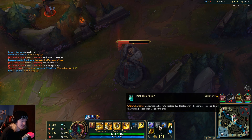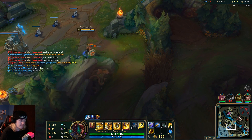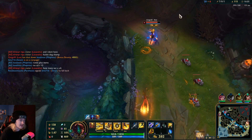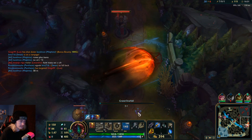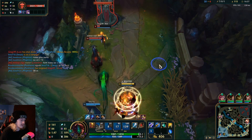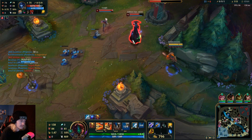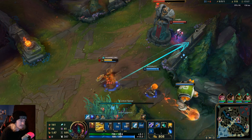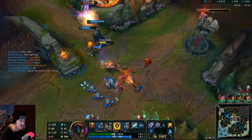We finally got it — Bloodraiser and Blade of the Ruined King. So what are we doing total? We're doing 16% per auto, and Empowered W gives us multiple hits. Let me test this on Lux. That is a lot of damage, man.